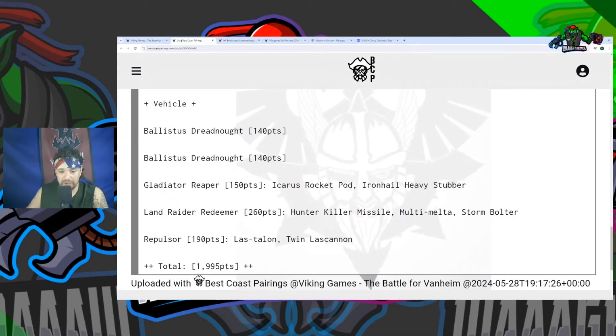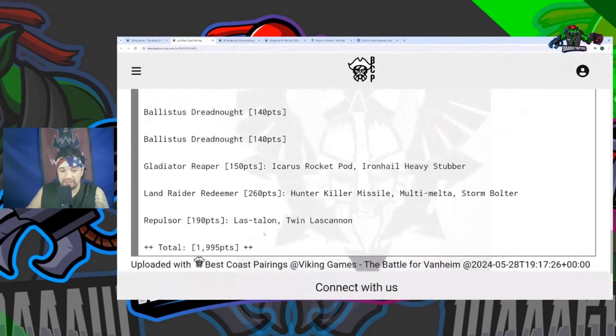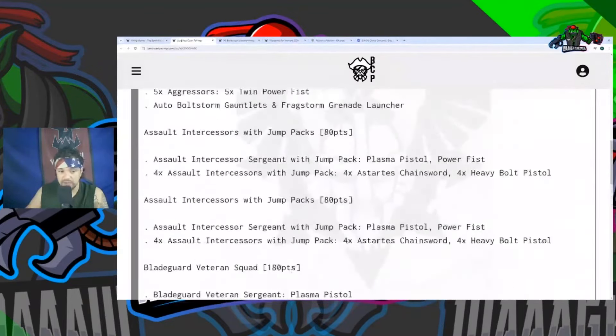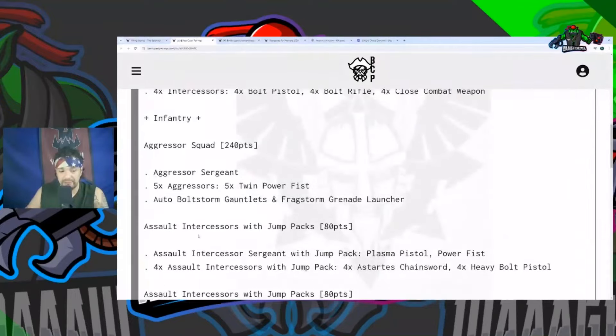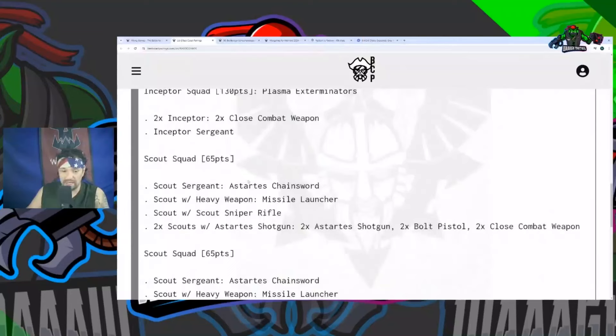The Ballistus guys are underwhelming in the Ork matchup — their frag cannons are only strength four and their lascannons are low volume even against the Battle Wagon. We have the Reaper, which is good for anti-infantry, a Land Raider Redeemer, which is fantastic, and a Repulsor Executioner — so he's going for transport plus long-range anti-tank firepower, which isn't great to see as a Dread Mob player. Yet it always comes down to whether you can kill the rest of the list — when you have 30 Lootas you can destroy all those two-wound T4 units.